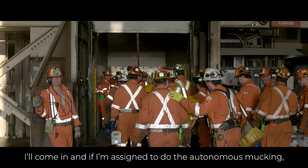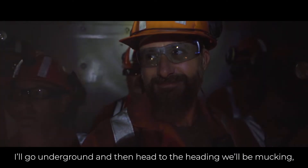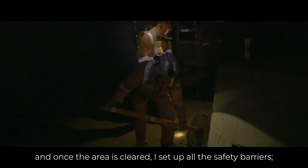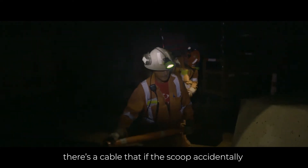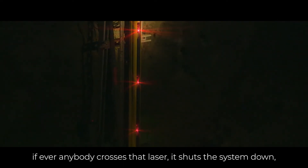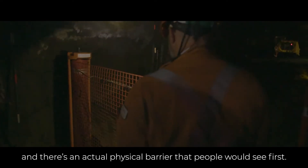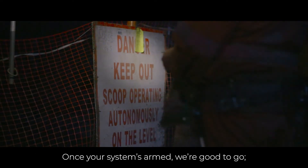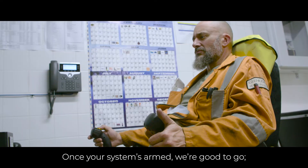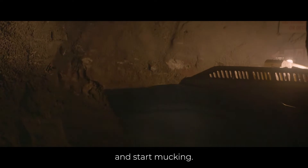I'll come in and if I'm assigned to do the autonomous mucking, I'll go underground and head to the heading that will be mucking. Once the area is cleared, I set up all the safety barriers. There's a cable that if the scoop accidentally goes out of control, it's going to shut off the system. There's a laser barrier — if anybody crosses that laser, it shuts the system down. And there's an actual physical barrier that people would actually see first. Once the system's armed, you're good to go — start up the program, get a link with the scoop, and start mucking.